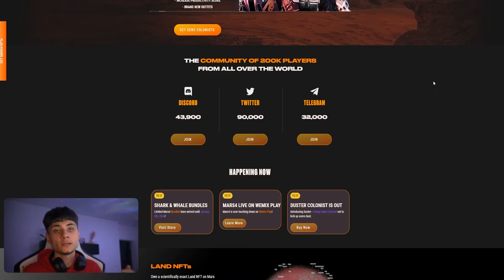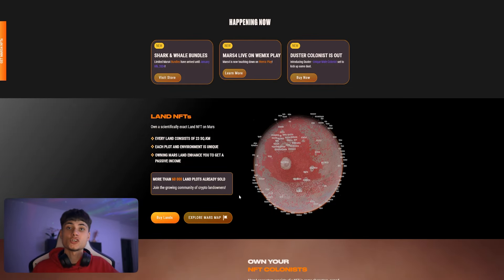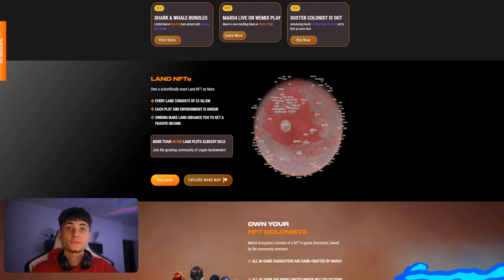All the links for them will be down in the description for Discord, Twitter, and also Telegram. They also have this section right here showing what is happening right now, which is a really great way to check all the updates that happen with Mars 4.